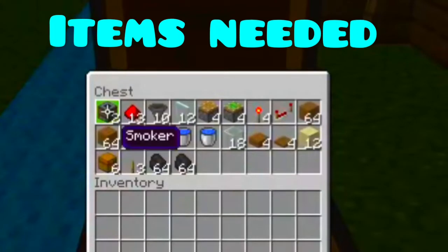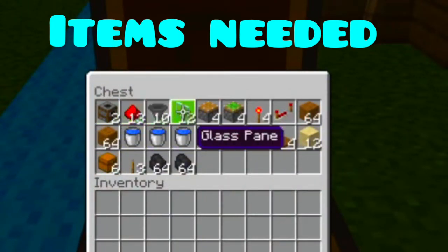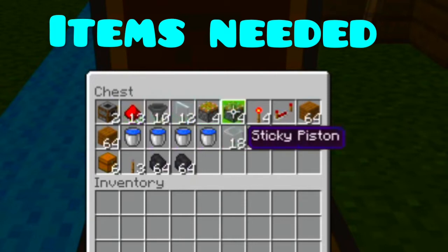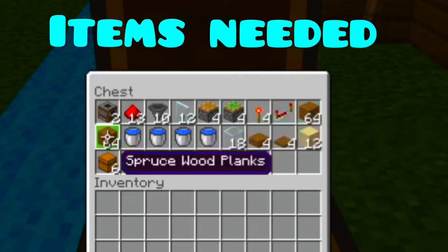So the materials you'll need are 2 smokers, 13 redstone dust, 10 hoppers, 12 glass panes, 4 pistons, 4 sticky pistons, 4 redstone torches, 1 redstone repeater, and 2 stacks of any solid block.